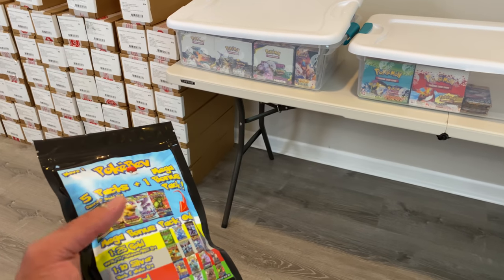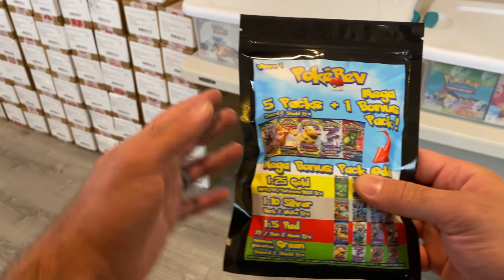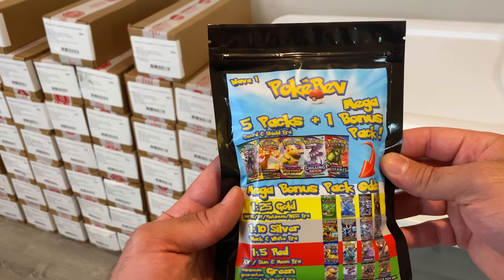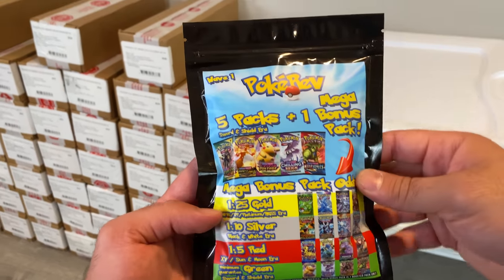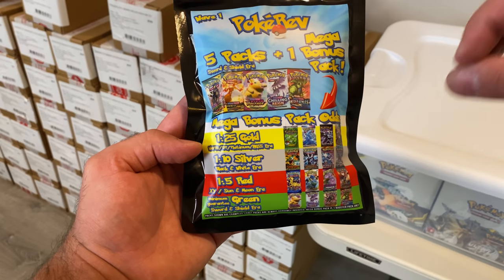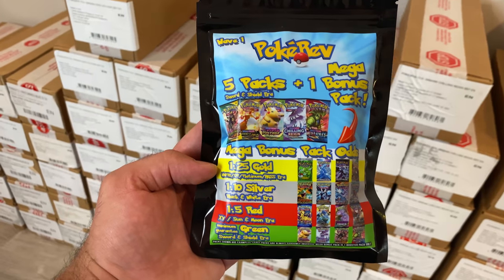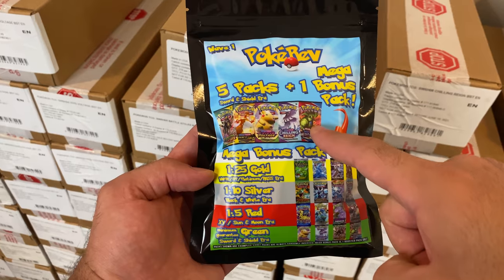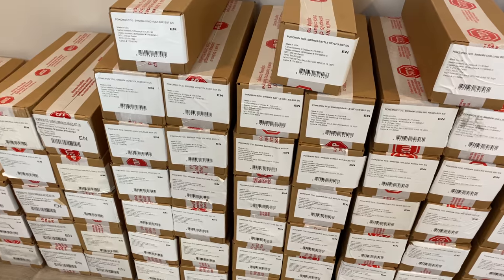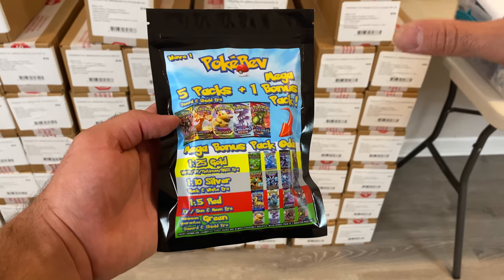I'm not sure if I should be putting this video out yet because clearly it's not ready yet. But right here, I'm going to give you guys an overview of what you can expect to pull out of these. Basically the general idea is that you will get six booster packs inside. One of them is going to be a bonus pack that can range in value all the way up to over $250. So just to give you guys an overview, the five packs you'll get will be from the Sword and Shield era — I literally have every set from Sword and Shield 1 all the way up to Evolving Skies, besides the holiday packs.